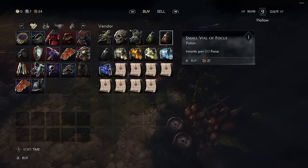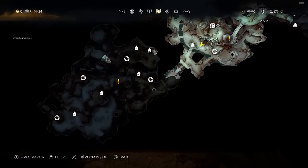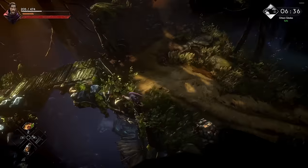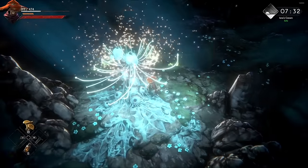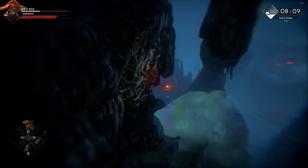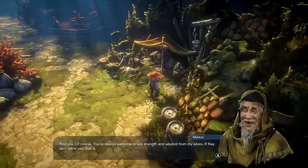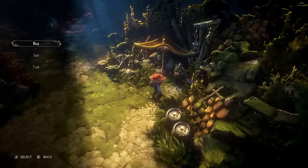You'll need to unlock the alchemist. Following back west towards the keep, as you're crossing the bridge, there's a ladder leading down to a cave. In that cave you'll find Marcus — he'll challenge you to complete the cave, which is easy enough. Once you do, he'll agree to come back to town and you'll find him in the merchant area. Consumables can be the difference between a clean boss kill and a struggle, so I strongly recommend doing that.